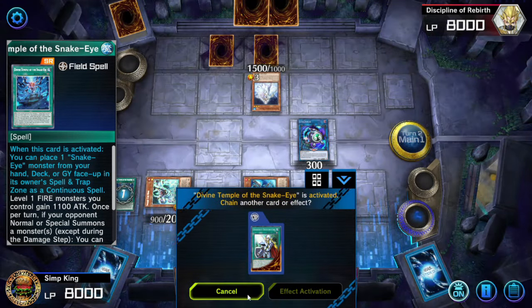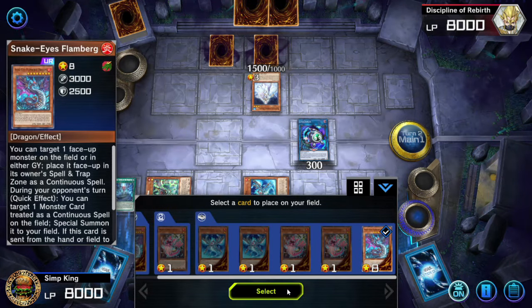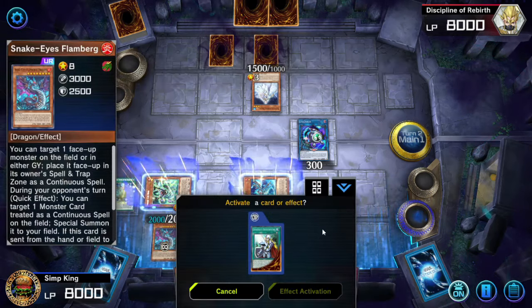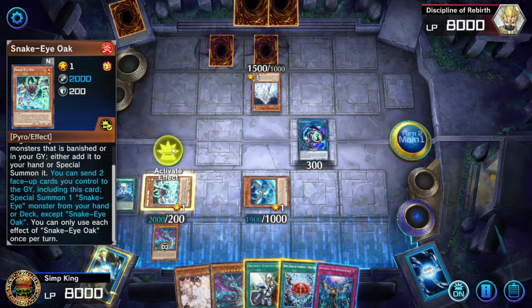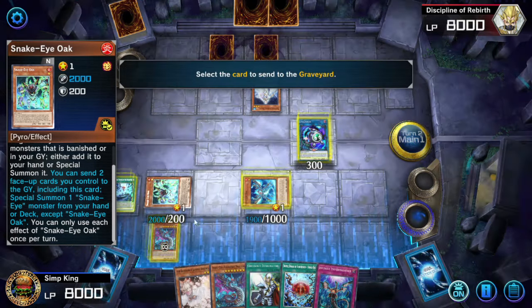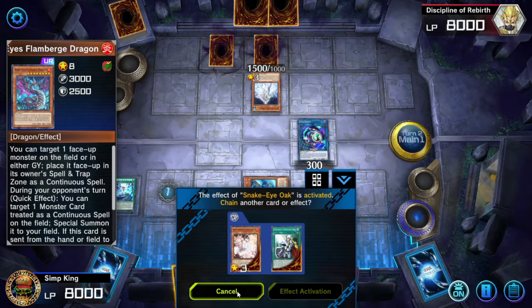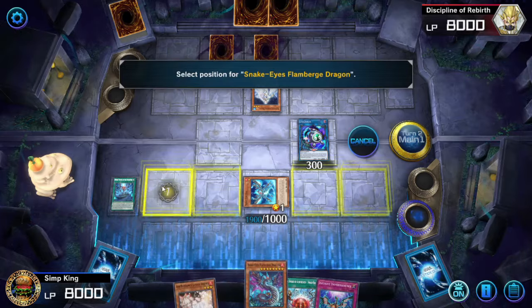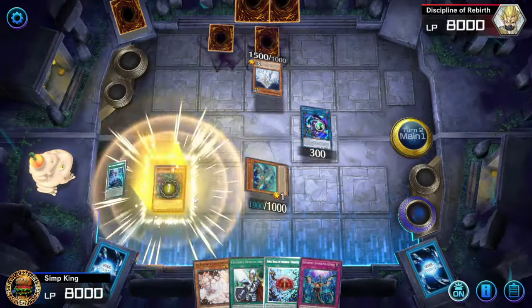Divine Temple is here. We would like to place a face-up card, and you're going to place your face-up Flamburger. The Flamburger is here — we're going to get cooking. Now that we have the Flamburger on field, you're going to activate your Oak. Oak is going to send itself and the Flamburger you put in the spell trap zone using the Field Spell to the graveyard, and you're going to summon your other Flamburger. You've got to have two copies of Flamburger to make this combo work.